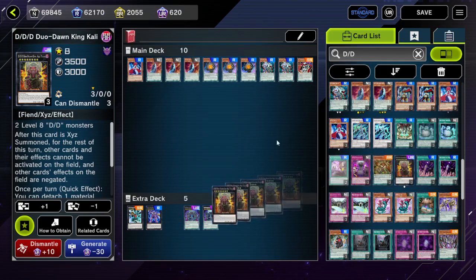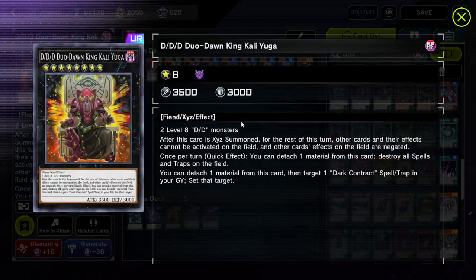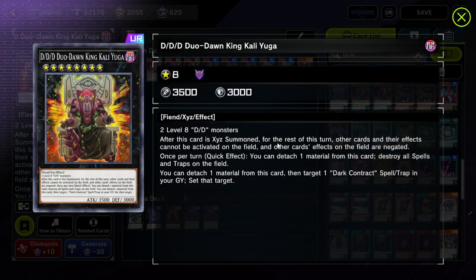We're going to be special summoning Duodonking Kali Yuga, specifically on our opponent's turn. And if we do so, specifically on XYZ summon, for the rest of this turn, other cards and their effects cannot be activated on the field, and other cards' effects on the field are negated.